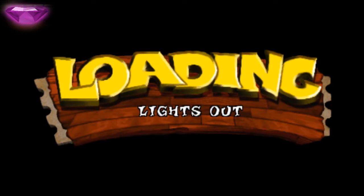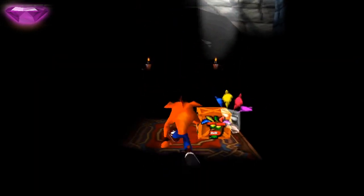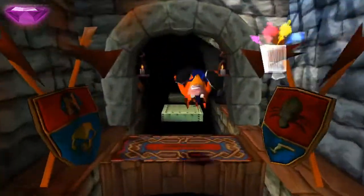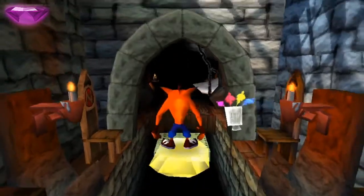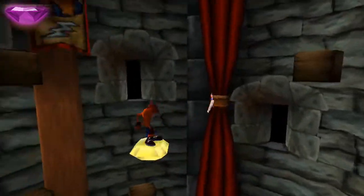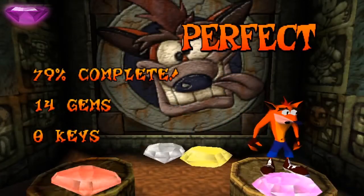The sixth gem is the purple gem and is in the Lights Out level, also on the third island. You will need to clear the level without dying and getting all 15 crates. For this gem you will first need to have obtained the previously obtained yellow gem. The trick during this level is to go fast and firstly get the crates without the mask to save some time. Everything is again pretty straightforward — no difficult to get crates here either. Just take the route on the yellow gem to get the last three hidden boxes.